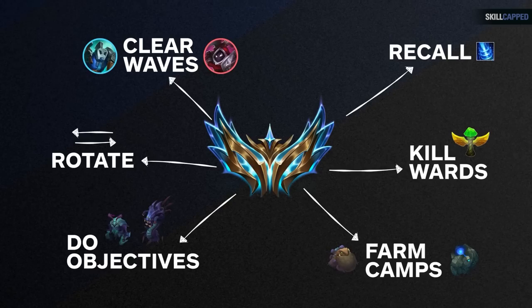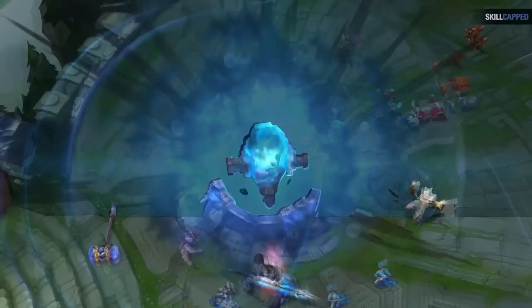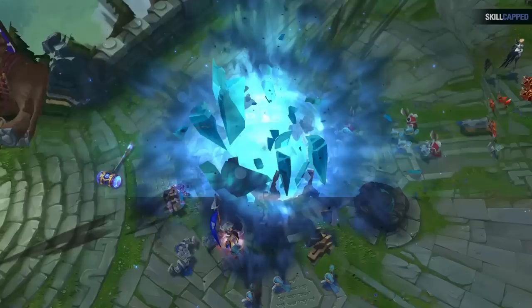You could have the exact same macro knowledge as a challenger player and it may not matter because you're just slower at everything you do. Challenger players clear waves, farm jungle camps, recall, rotate around the map, kill wards, do objectives — all of it faster than you do. Every second that they save can often turn into a snowball effect that saves them more and more time later on.